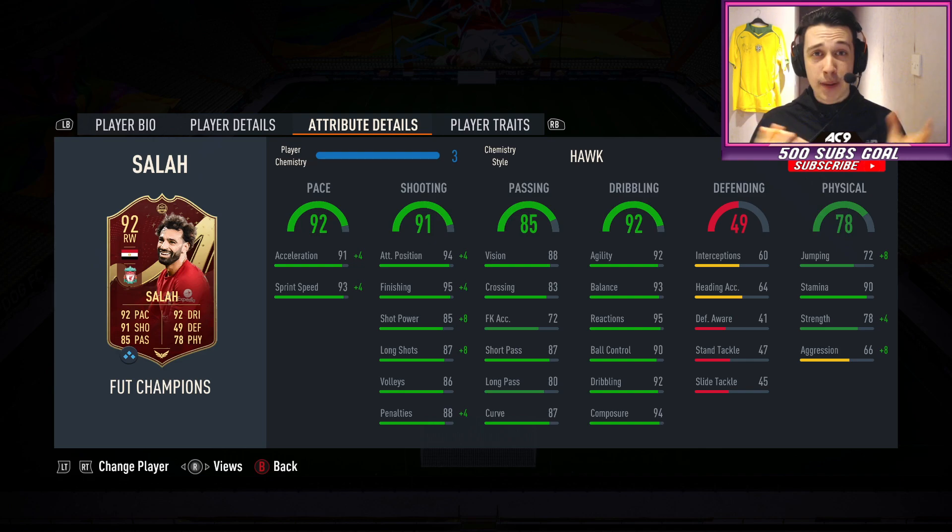You're not really going to be doing long passes with Mo Salah if you're being honest. The short passing at 87 is fantastic. Then the dribbling is the standout: 92 agility, 93 balance, 95 reactions, 90 ball control, 92 dribbling, and 94 composure. Nothing will phase Mo Salah.